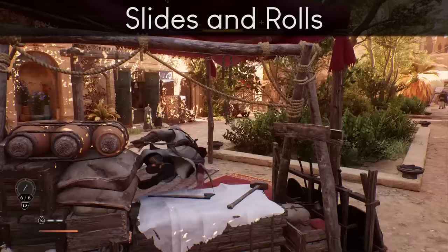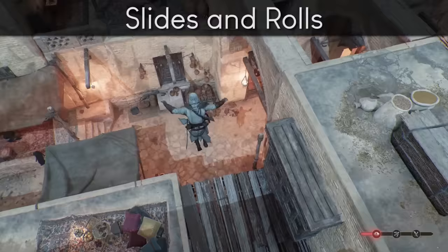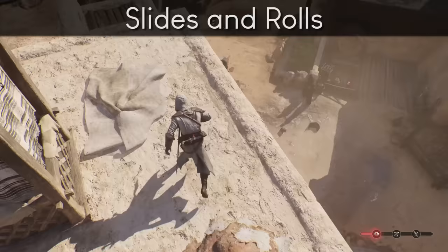If you're sprinting and tap dodge, you'll roll. If you're sprinting and tap crouch or drop, you'll slide. You can plug these movements in between obstacles or use them to cancel the end frames of a hard landing. When you get the breakfall skill, you can do a different roll instead — mash jump or parkour up as you're about to hit the ground. To do this you have to be landing from pretty high up, like in this clip.